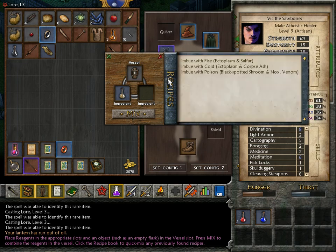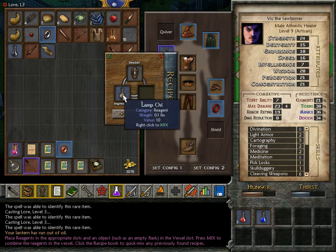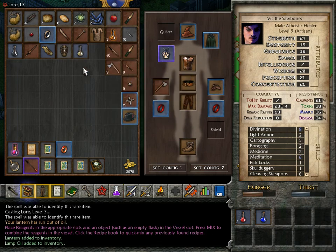Who knows — do we have recipes? I only recently noticed by accidentally clicking on this that it actually shows you your known recipes. Not entirely sure why I know these. Maybe these you start with, or maybe I did read a recipe earlier on and forgot about it. But if refilling the lantern works by just combining it with lamp oil, you really should not need a recipe for that. So we'll see.